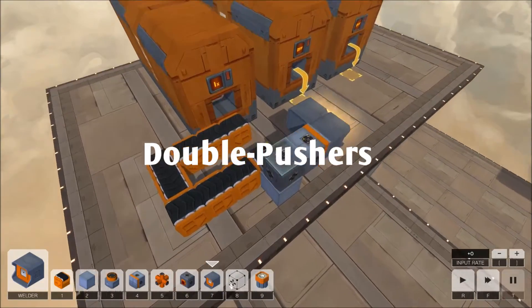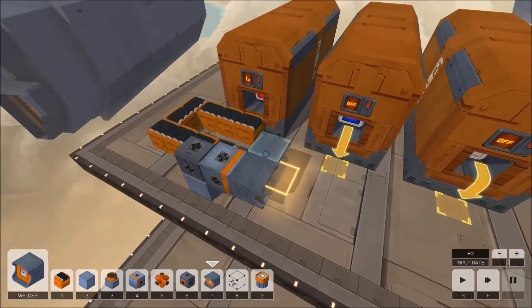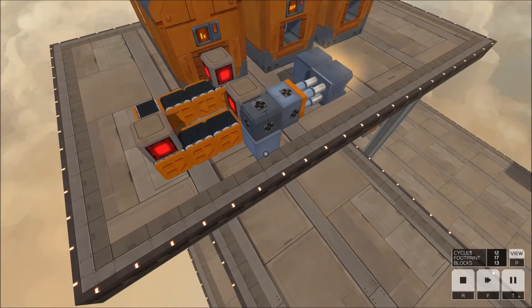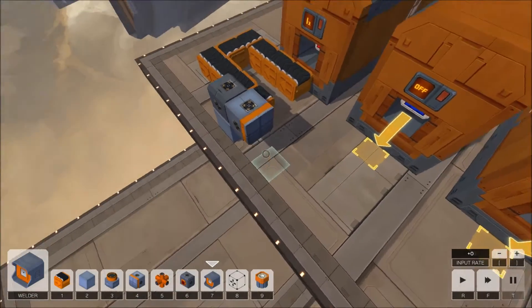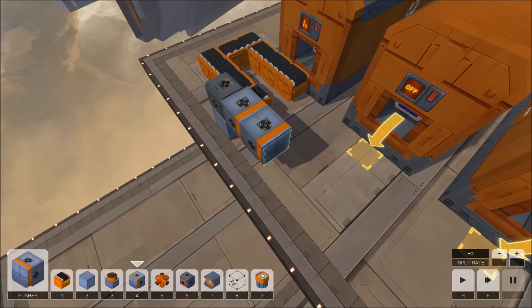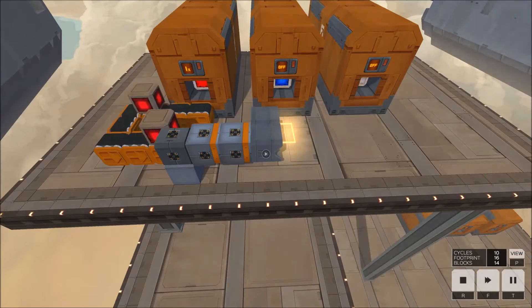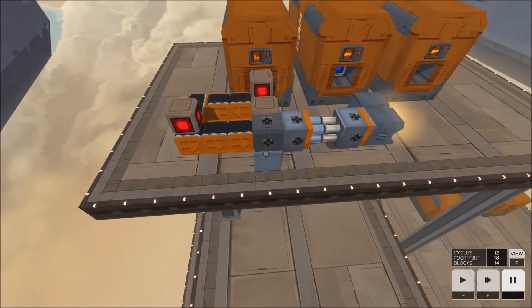The last thing we're going to look at is the double pusher. This is set up as a normal pusher pushing two welders when a switch gets activated. But what we would like to do is have two pushers to extend double the distance when we activate it. That hasn't achieved a whole lot — it's getting there but it's still only one square pushed; we're just pushing from one square further back.